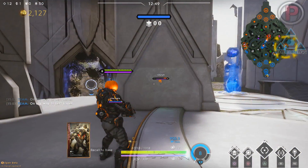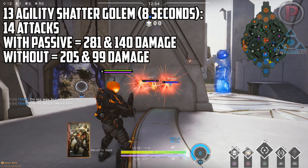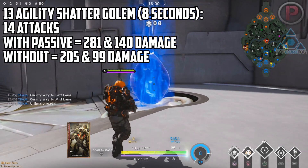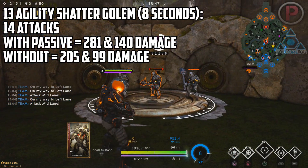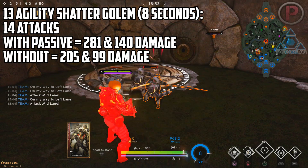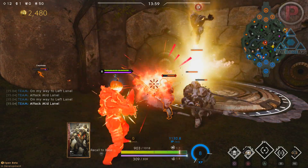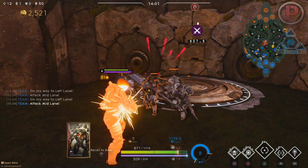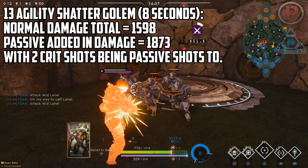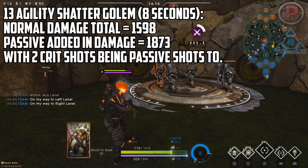Now let's move onto Shattered Golem. You can get 14 shots off in 8 seconds. Without the passive it would deal 99 damage for a normal attack and 205 for a crit on jungle minions. The problem here is RNG — out of those 14 shots you may get 5 to proc or only 3. I'll calculate it as 1 in every 5 shots being a crit, which is 20%. So in this case the damage would be 1598, with only 2 crits and 12 normal shots. Note that the 15th shot would have been a crit but we only counted the 14 shots you can get off in 8 seconds.